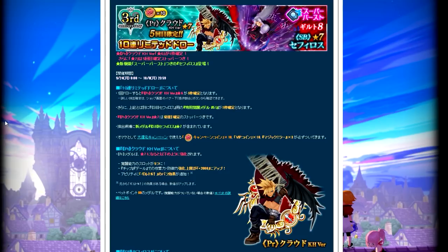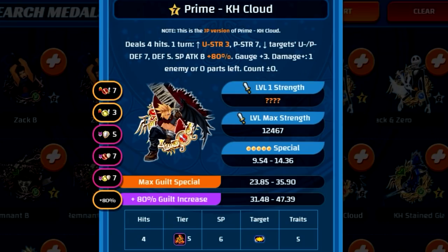Within JP, about 10 days ago, they released a new banner for Prime Kingdom Hearts Cloud as well as Supernova Sephiroth. Prime Cloud is a tier five power upright medal, six gauges, AOE, with a max multiplier at seven star of 23.85 to 35.9. His ability is: for one turn, raises your upright strength by three tiers, your power strength by seven tiers, lowers the target's upright power defense by seven tiers and their general defense by five tiers, raises your guilt bonus by 80%, restores three gauges, and does more damage against one enemy or zero parts left for raid bosses, and does not affect counters. Basically, he's just a power upright version of Prime Riku versus Roxas.